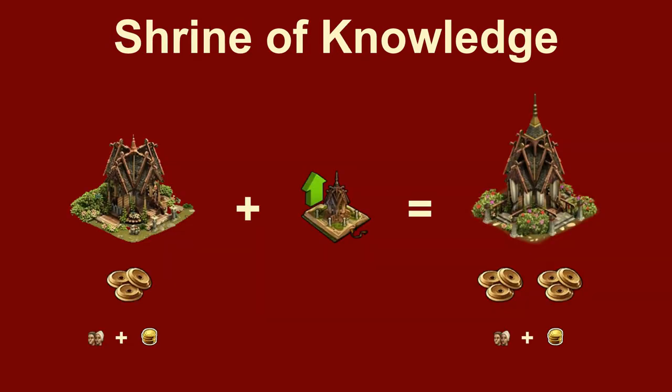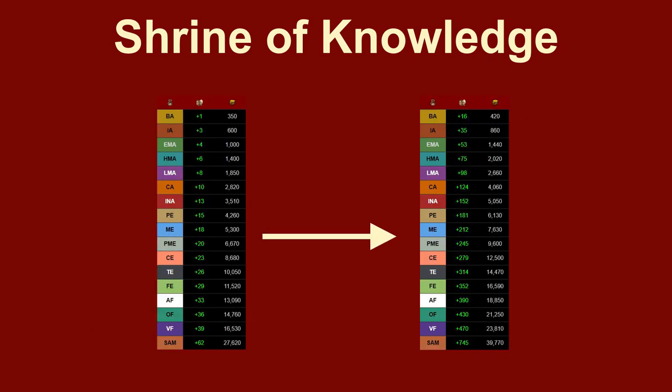Absolutely new is the upgrade kit for the Shrine of Knowledge. This event building was the most popular building in Forge of Empires during its first 6 years. On level 2, it provides 2 forge points every day if it got motivated. The number of coins was increased slightly, and the population added by it grew significantly.